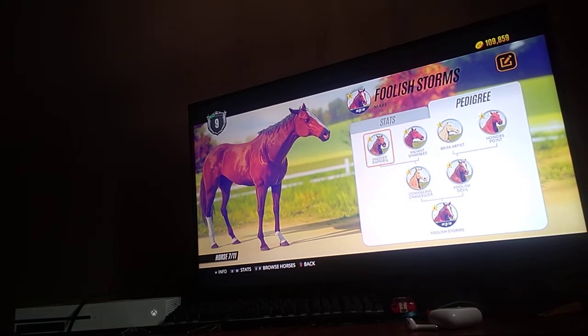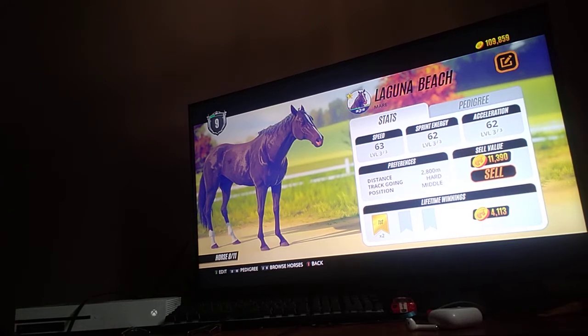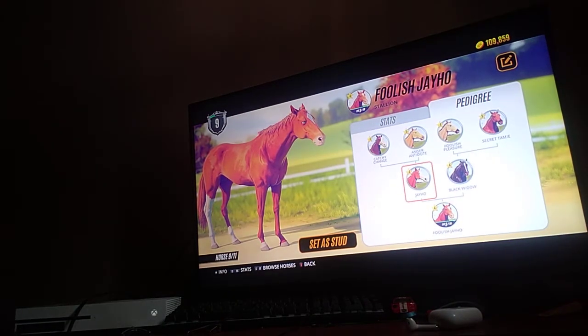These are game horses. This is Laguna Beach — I bought her because she was perfect, like minus one on all her stats. She was really, really nice, and I ended up getting her. I paid a lot of money for her. This is Foolish Jeho — Jeho is no longer here, but he had some pretty good stats. I bought him; he was a level-four horse. Black Widow has Foolish Pleasure and Secret Tammy in her pedigree — Foolish Pleasure may not stay real long.